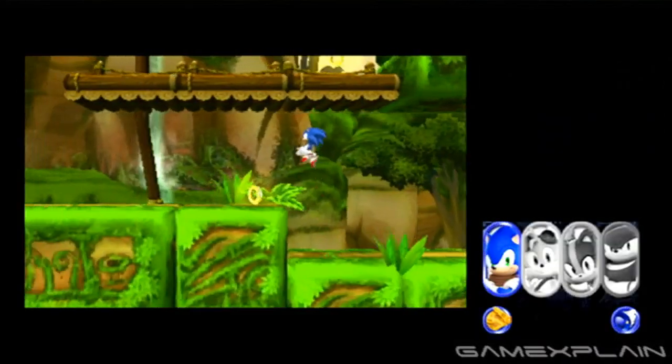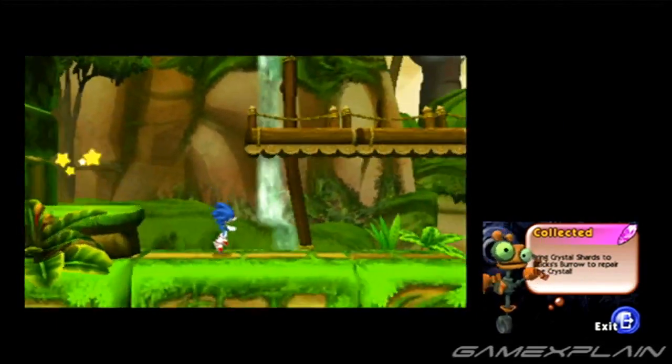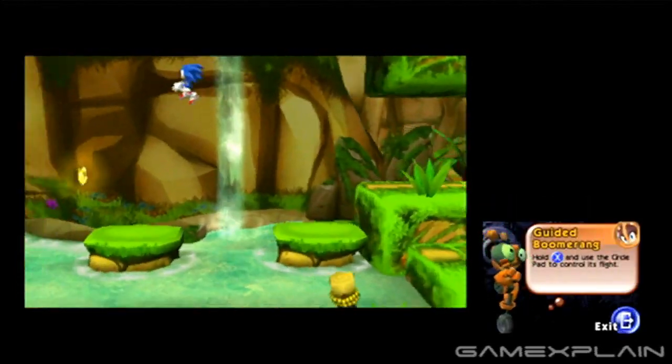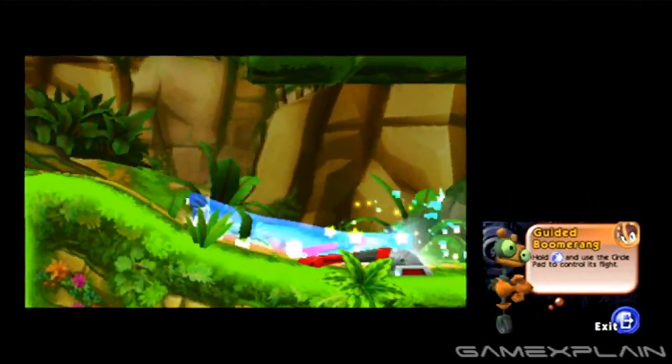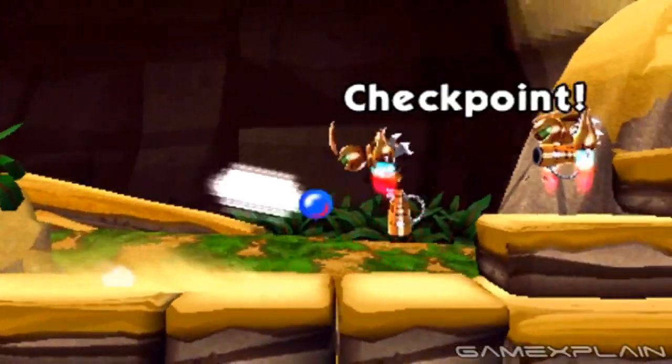Like with the Wii U version, the Adventure Stages are where you'll spend the bulk of your time, but the ones here do a much better job of capturing the classic Sonic essence, while layering on new Adventure elements to make it feel very much like its own thing. At its core, it plays very similar to previous Sonic side-scrolling games — you can run, you can jump, and you can take down enemies with simple attacks.